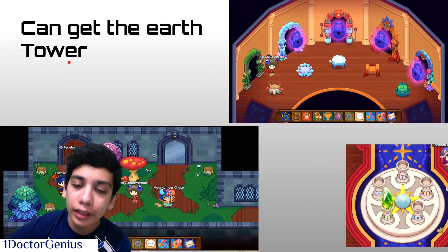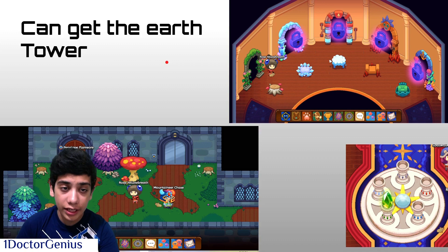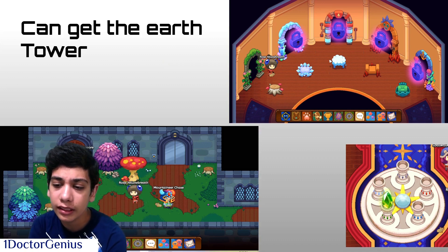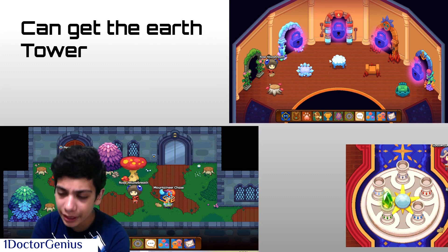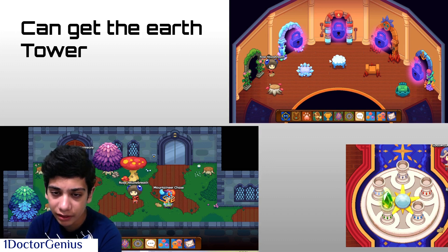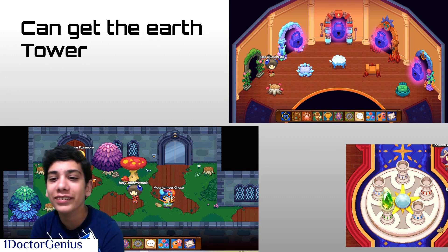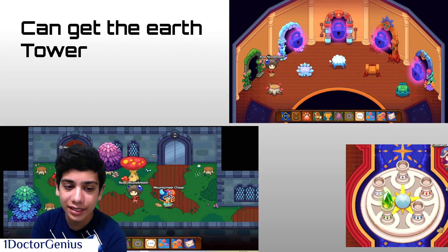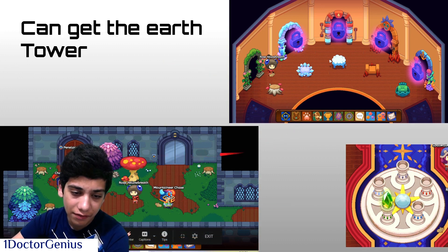We can go to the Earth Tower. If you've gotten the Firefly Gem and are above level 10, you have access to the Academy. If you're somewhere around level 15, you can place the gem on the pedestal and go to the Firefly Tower. Here I'm on my sister's account and I'm in the Earth Tower — we placed down the Warden and we have access.